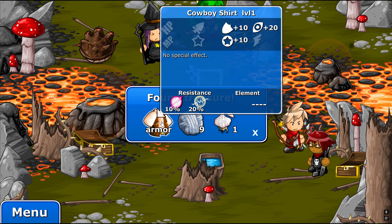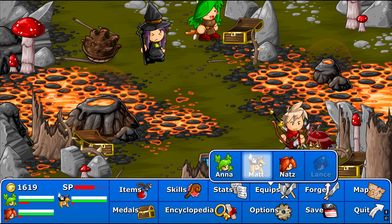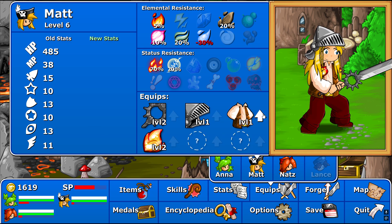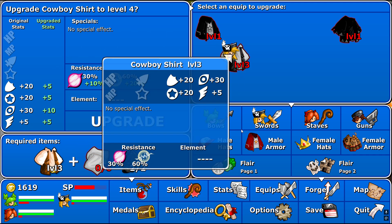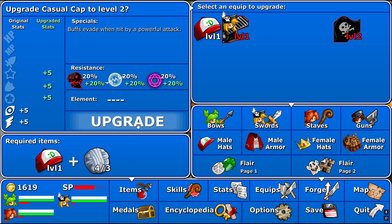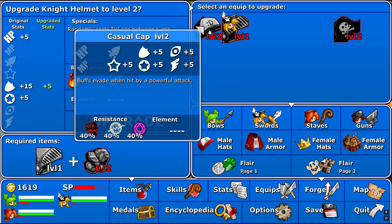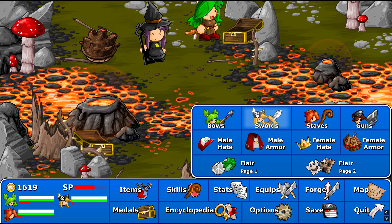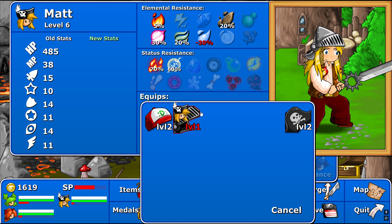Armor. Nice cowboy shirt. Nice. We can upgrade that too. Don't mind if I do. We can upgrade this hat as well. Buffs evade when hit by a powerful attack. This makes evade and accuracy go up. I am about ready just to put that on.